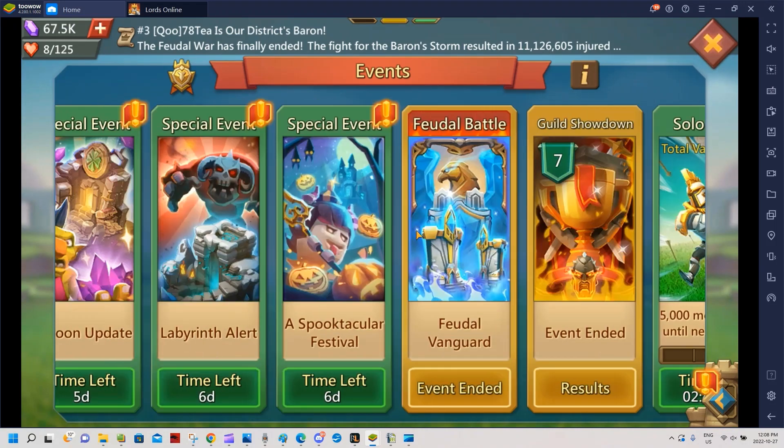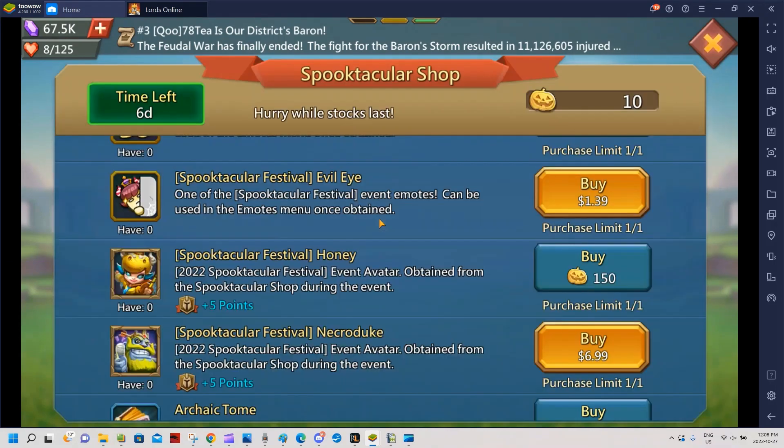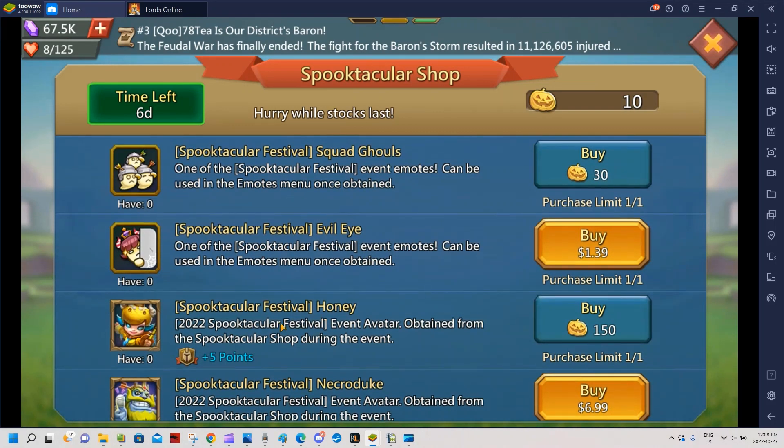If you're castle level 25 on the Taiwan server, let us know if you see a castle skin. Otherwise, wait for the global server reset in 12 hours — I'm pretty sure there will be one, but I can't guarantee it. Thanks for watching, see you later.